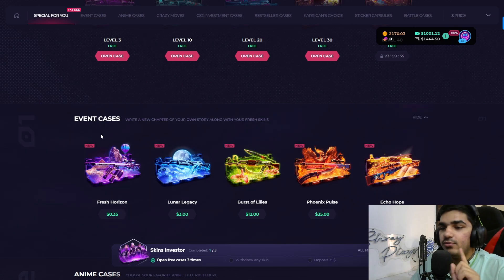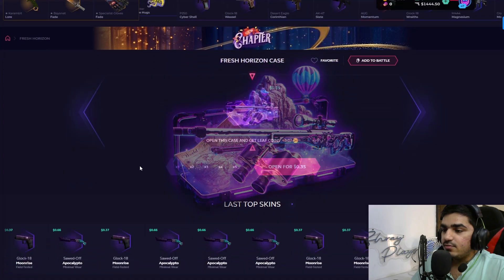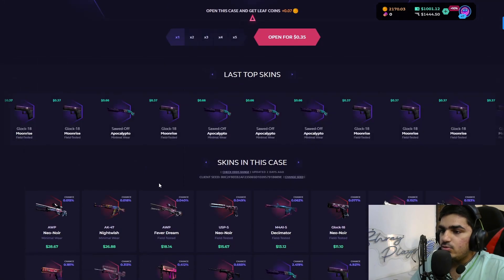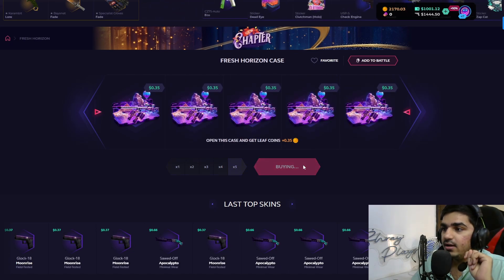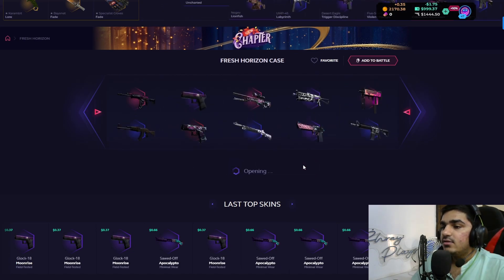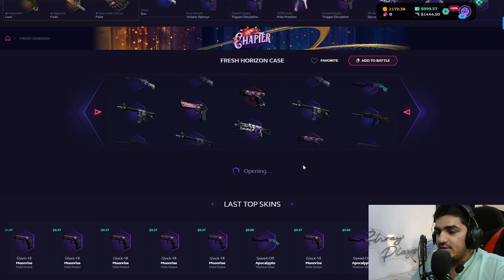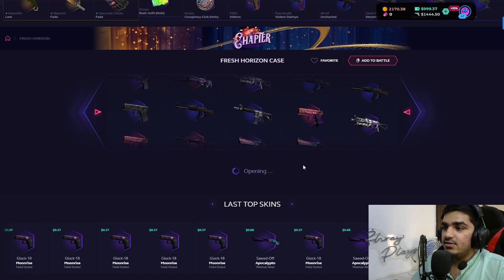The first new event case is the Fresh Horizon case, which costs $0.35. You can get a new Annoying Night, and there's a Decimator at a pretty low chance. We're going to open five of these. We have a thousand dollars in our balance today and we'll also do some battles.